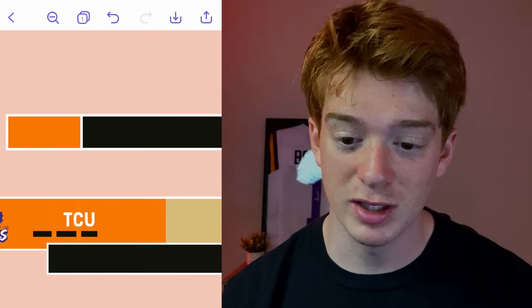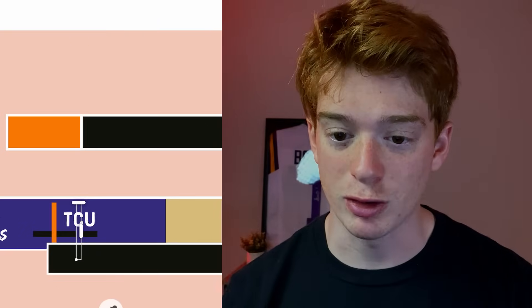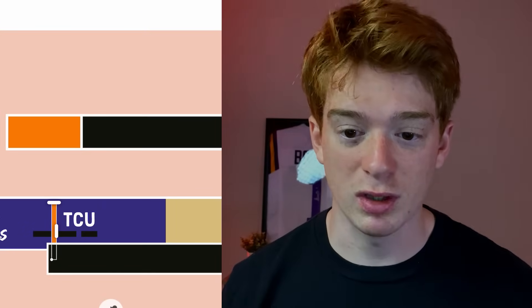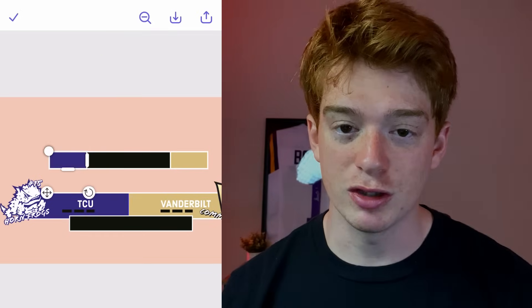The orange isn't applicable anymore — I need to color-pick and get the TCU purplish-blue. Those little bars cutting the black bar to make the timeouts need to be the same color so you can't see them. I have that black bar on the bottom covering the ends of those little bars. And the scoreboard's pretty much done — you just swap and repeat.